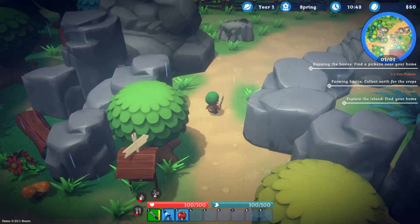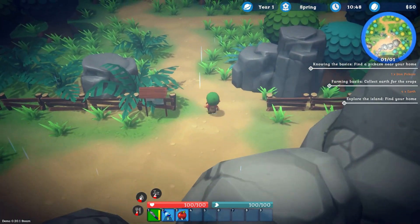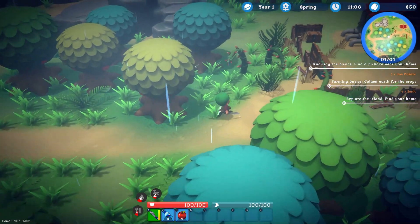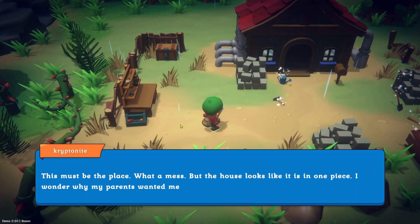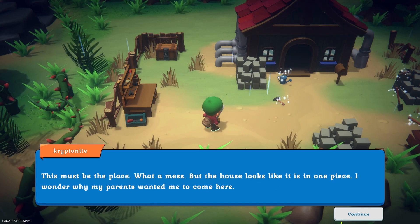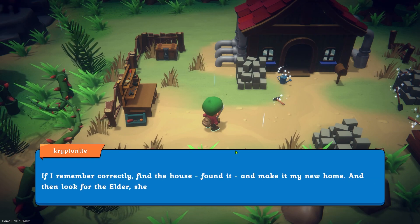So first impressions — I'm definitely excited to get into this game a little bit more. I'll definitely be up for continuing a playthrough in this. If I remember rightly, it said go northeast to follow the road. I'm guessing this must be it — this must be the place. What a mess, but the house looks like it's in one piece. I wonder why my parents wanted me to come here — that is a very good question, and hopefully one we'll find the answer to.